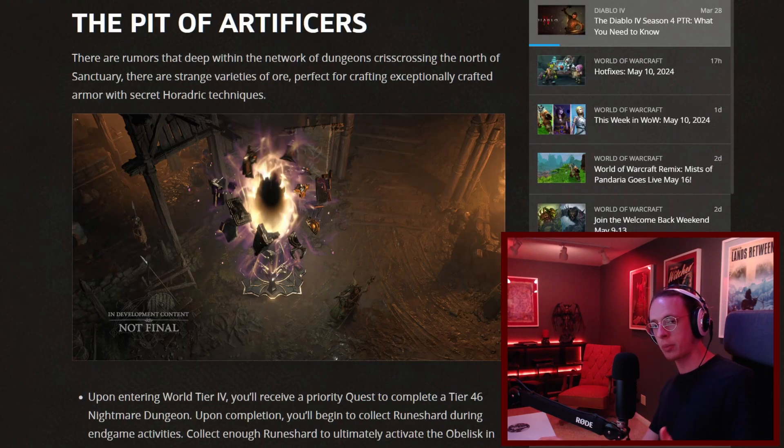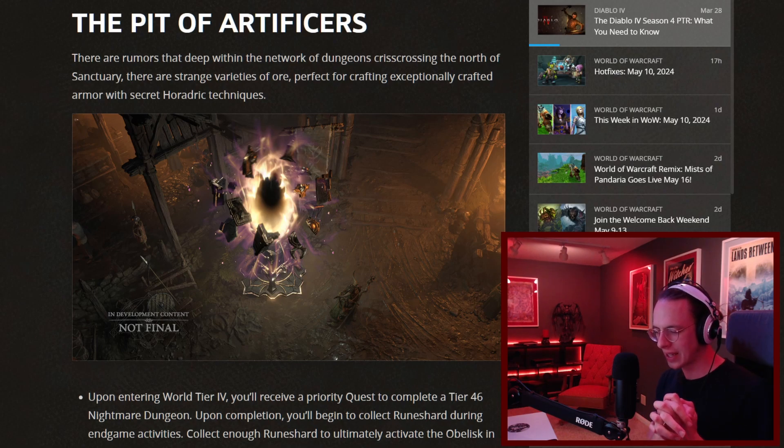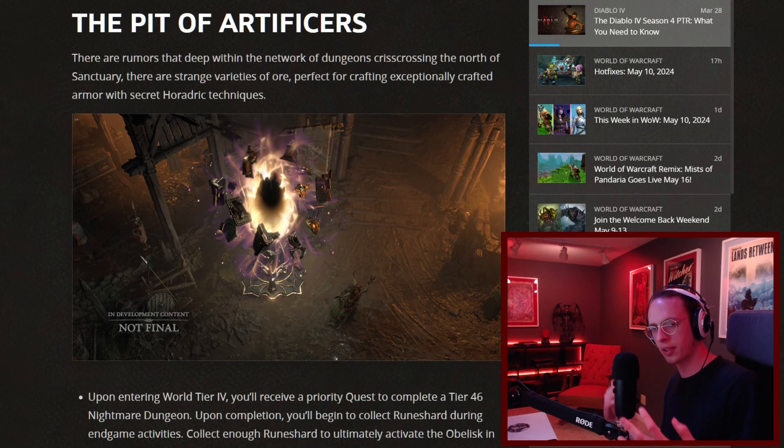The Pit is another big system introduced in the PTR. It's kind of a new version of Greater Rifts from Diablo 3. It runs alongside Nightmare Dungeons, and some would say it's the new meta endgame instead of playing Nightmare Dungeons. The Pit is this ultimate challenge with 100 tiers — you'll see how far you can get with a given character. There's a 10-minute timer, and every time you die it decreases the timer. It's a super challenging and rewarding system with a lot more longevity.